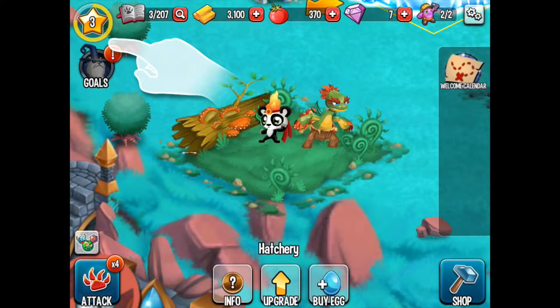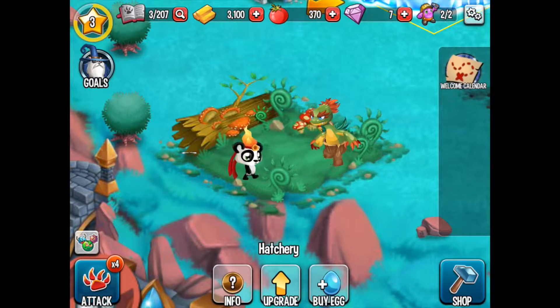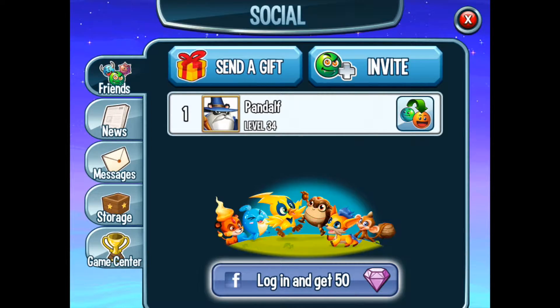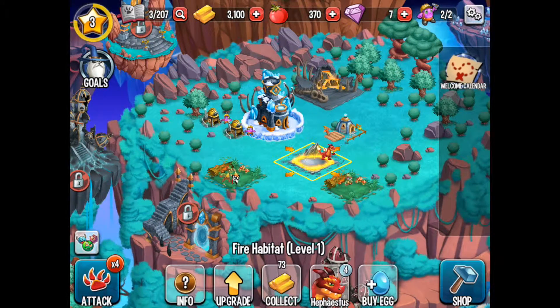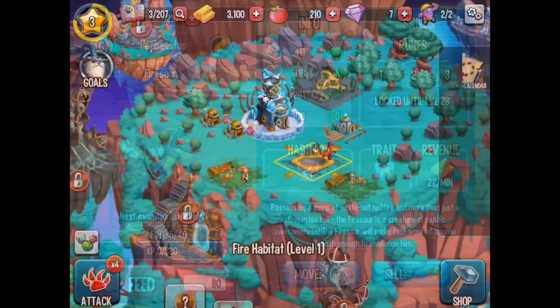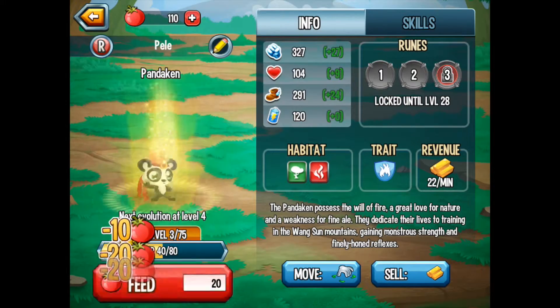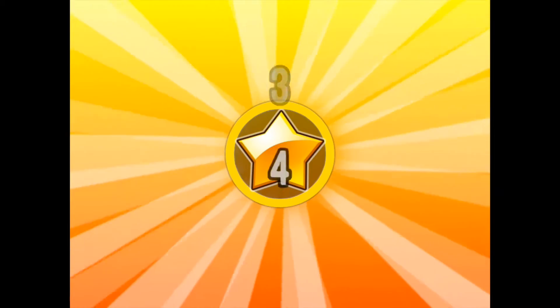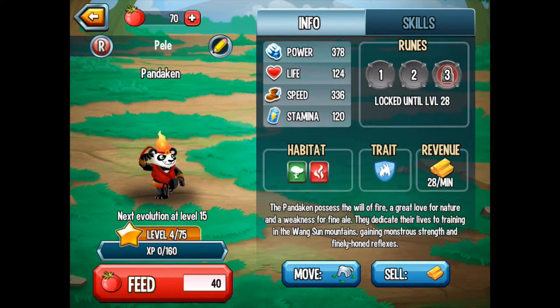Let's tap on the goals: feed the fire nature monster to level four — your monster will make more money when it grows. Win battles in the adventure map to get XP. Tap on Hephaestus — we grew him to level five. Now let's go to the nature habitat and make the Pandacon grow up a bit. He's level four now. We now have a farm, nature habitat, and fungi that we can grow. Look — he's a mini Kung Fu Panda!